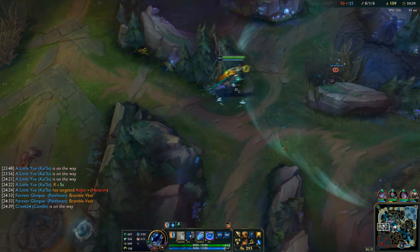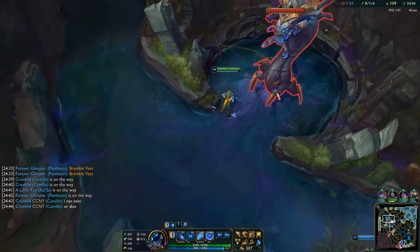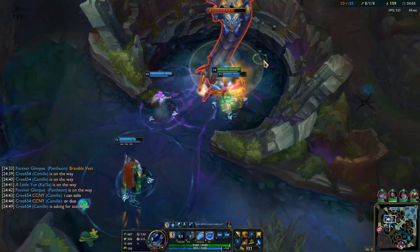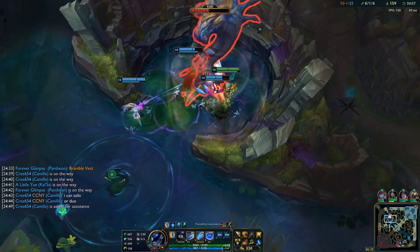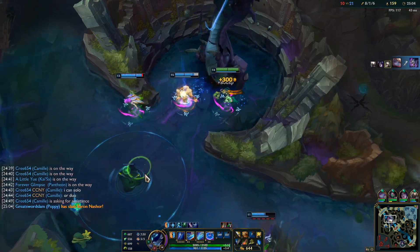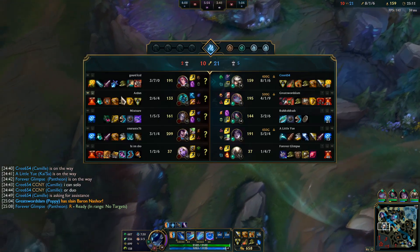Q2 here — we can actually just go for Baron at 20 minutes. I can solo it or duo it, your choice. I can solo or duo, or we could four-man it. I actually want to be the one who tanks. 60 true damage — Baron has been accomplished! Good stuff. This game is clean cut and dry — they sent three people towards me and couldn't kill me. What can they do at this point?